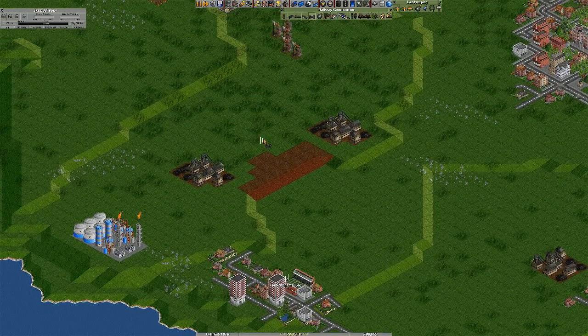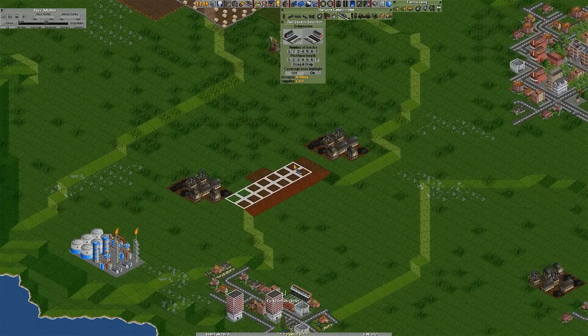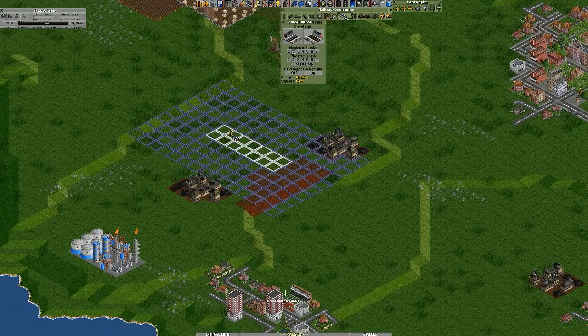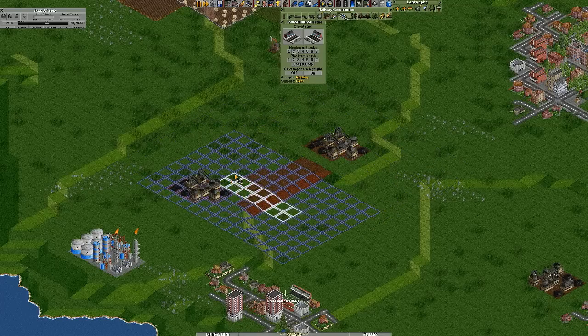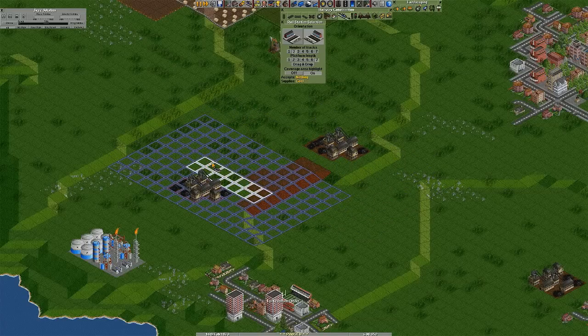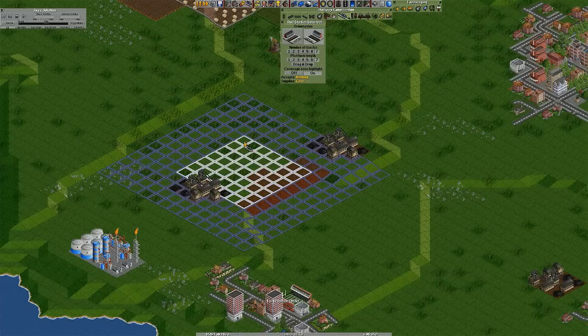So we have this train station here. I want to get these two coal mines in, and that seems to be the only position in which I can do it. If I do that I'll have to transfer them from there to there, which is just a massive pain. This is going to cost a lot of money but screw it. So I've got the train station where I want it to be.